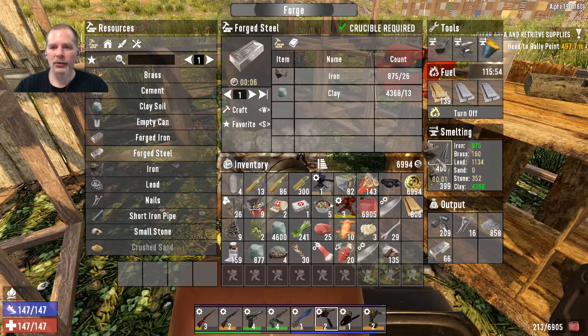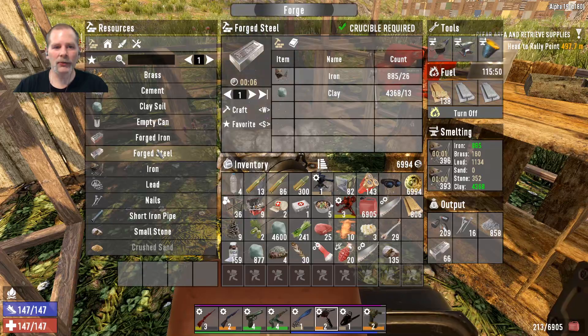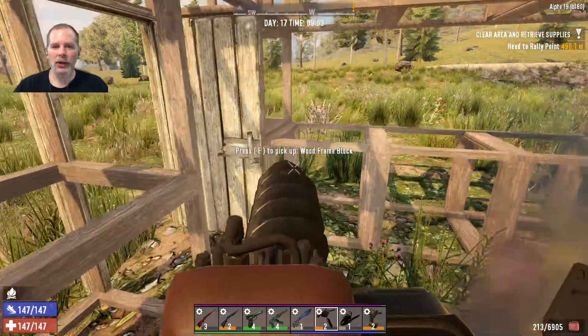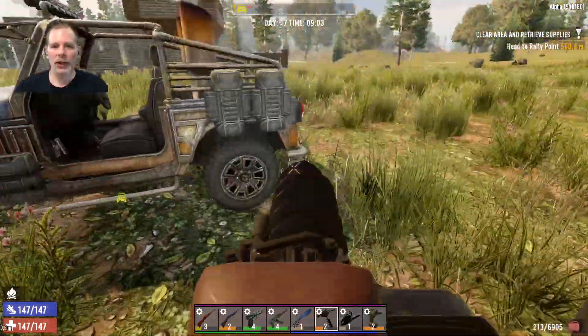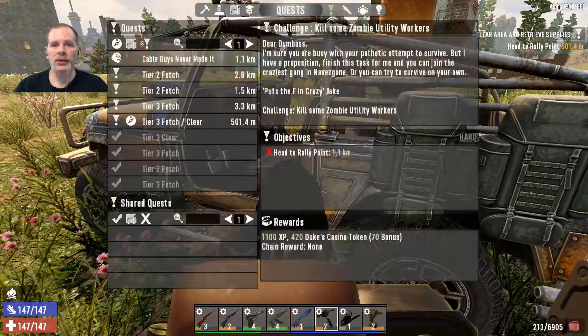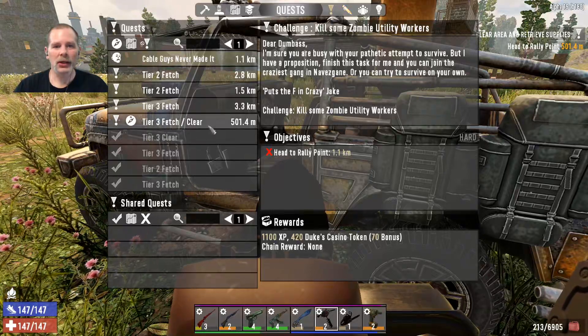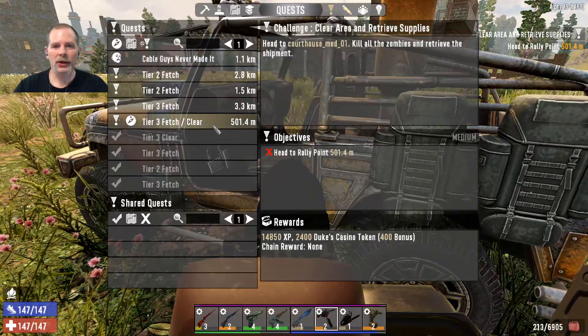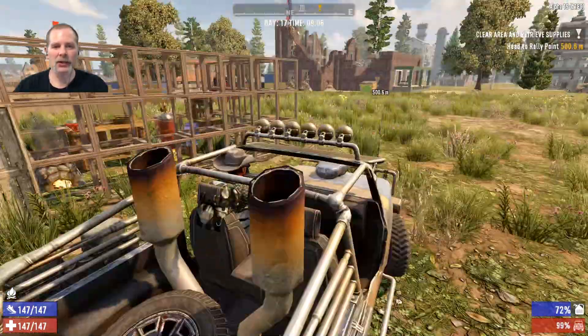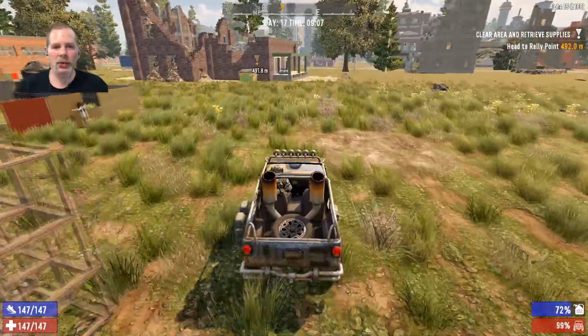We need to make some more forged steel - we can make 34 more. We're going to get it making more forged steel and then go. What is our quest? It is a tier three clear - we're not going to have time to do all that today. Maybe we'll go get some cloth.